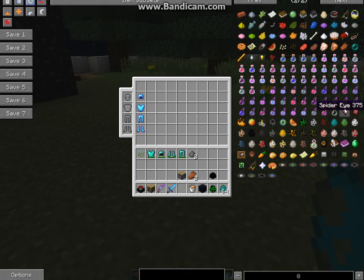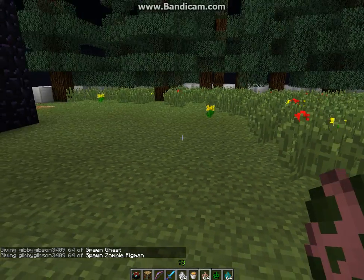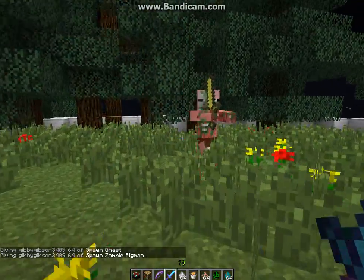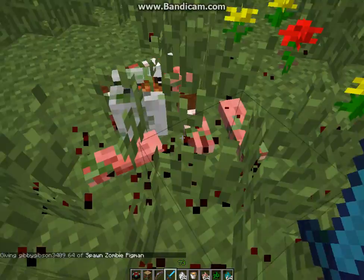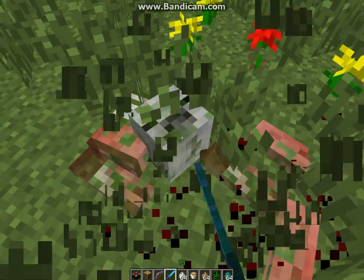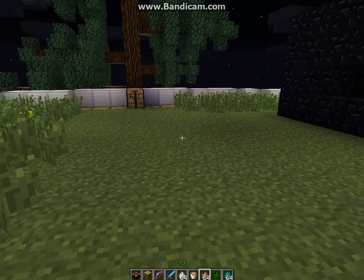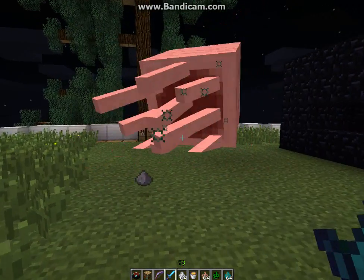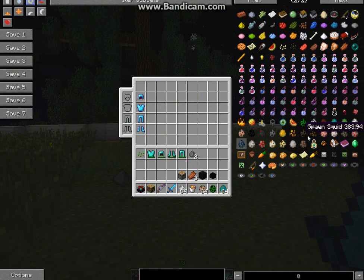The zombie pigman and the skeleton — what you saw with the zombie, you kill him and after that happens it sort of falls apart. That's a ghast — go die. Okay, what's a skeleton?